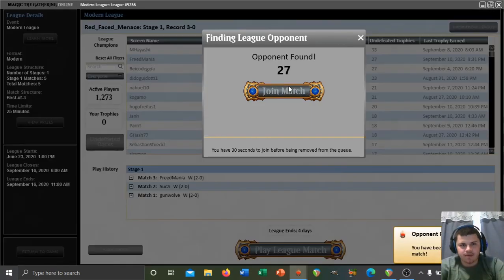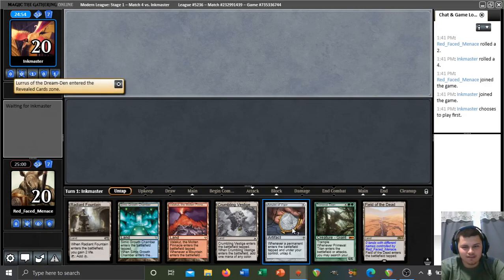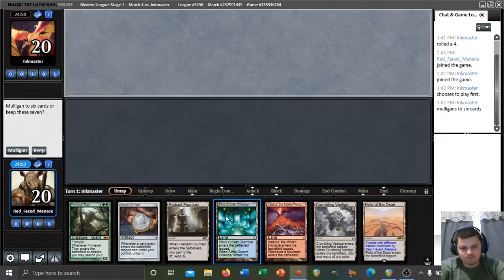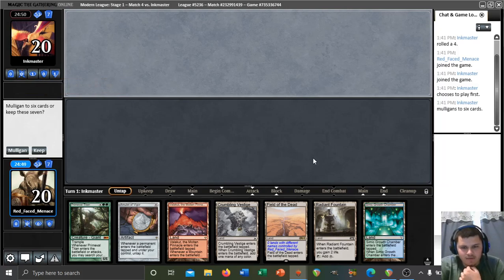We have found a match. On the draw, unfortunately. Playing against Ink Master. We've got an Amulet, a Bounce Land, and a Titan. Playing against the Allura's deck. If we draw any 3-drop, this hand is great. If we don't, it's a bit slow, but we've got a turn 1 Amulet here. It's kind of a risk to keep this hand, but I'm kind of tempted to keep it.